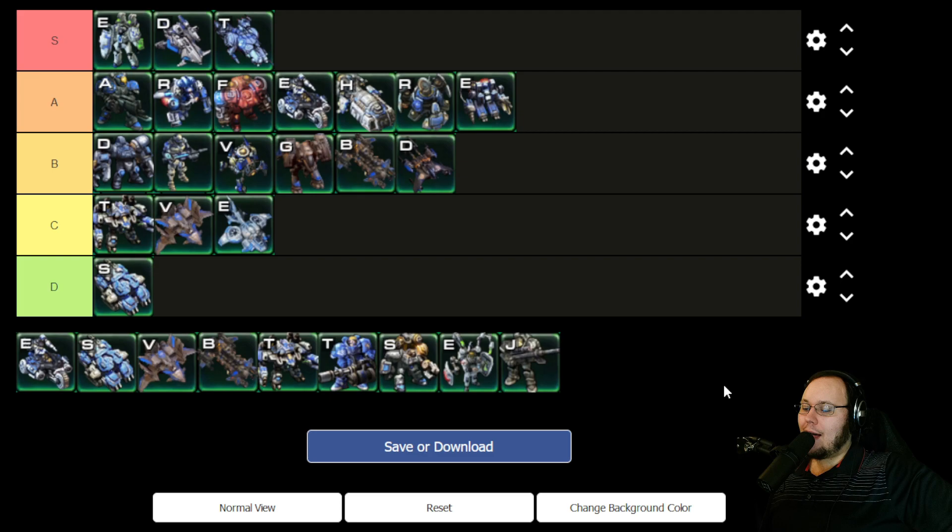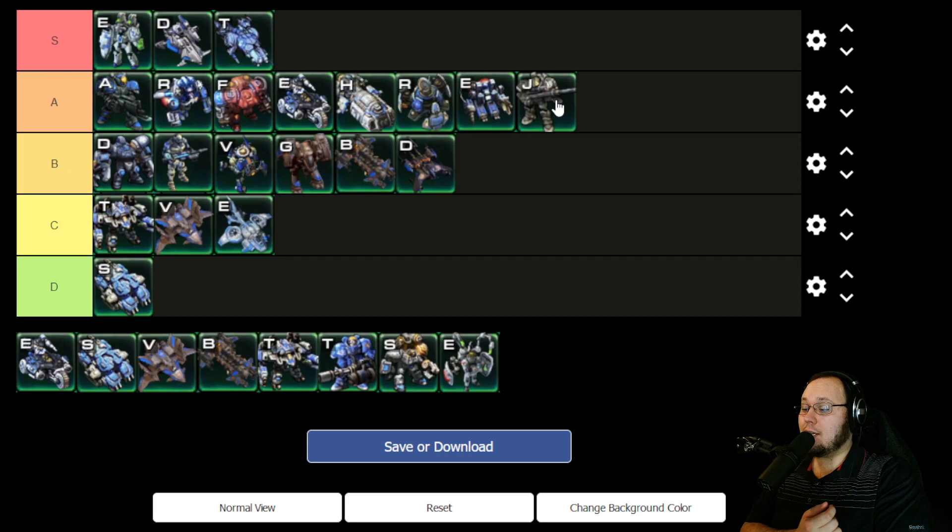Now we have four heroes to go and then we have to talk about the units I didn't get in the run. So we're going to go for the heroes first. Jim, I'm going to give A tier. He's worse in micro-missions and he's absurd in macro-missions. His line-based AOE damage ability is insane against armored targets on the ground — the number of Immortals, Vanguards, Wrathwalkers, and Ultralisks that I sniped with this is huge. He saved so many lives. The fact that it does massive damage against armored and not as much against other stuff means that it's fair — you're not blowing through a million Zerglings, but you can take down that high-priority target. He's a people saver.